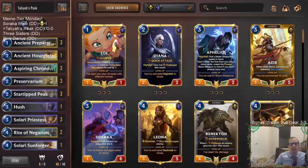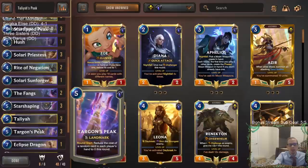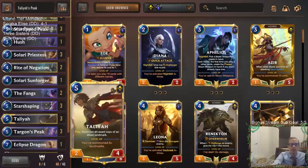Welcome everybody in Twitch chat and everybody on YouTube. Talia's Peak is going to be our next Meme Tier Monday deck — a Targon's Peak deck that is also using Shurima. We're using the new champion Talia as we keep on trying to find ways to use her.